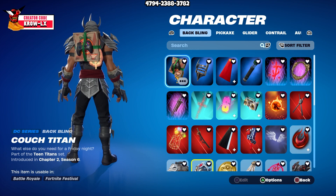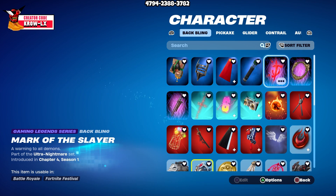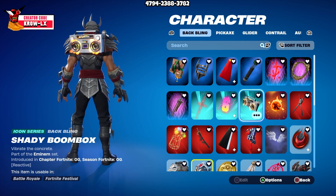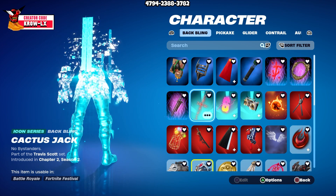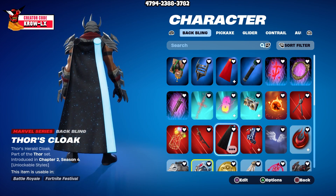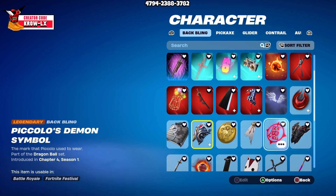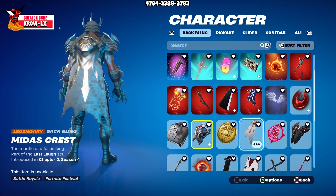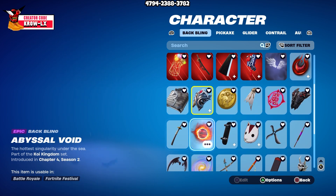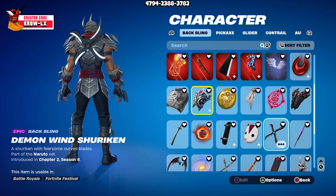Moving on to the juicy combos. First we got Couch Titan, Robin's Perch, Superman's Cable, Tactical Quiver, Mark of the Slayer, Sigil of the Alliance. If y'all got combos that y'all think look good on the skin that you don't see here, let me know in the comments below — let's start a discussion. We got Infinity Gauntlet, Muda Masa Blade, Thor's Cloak, Webhead Knapsack, Perfect Wings, Crimson Crest, Piccolo's Demon, Midas Crest, Gold Token, Eternal Shield, Cuffcase, Wolfpack, Abyssal Void, Backboard, Black Ops Mask, Demon Wind.